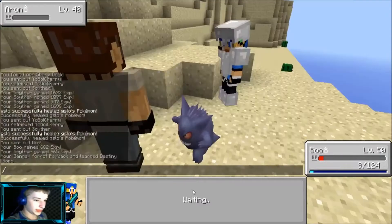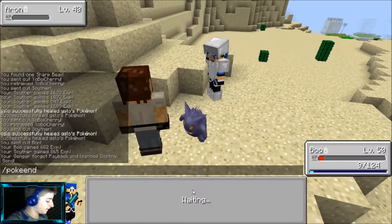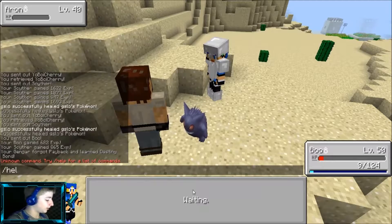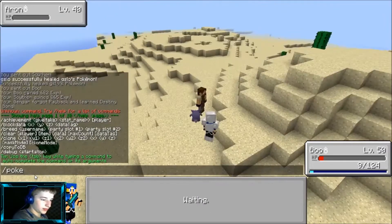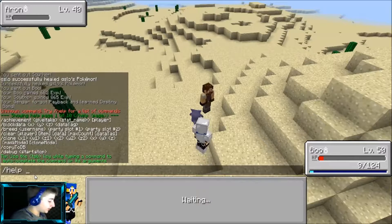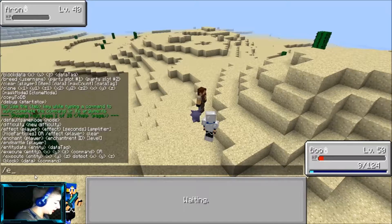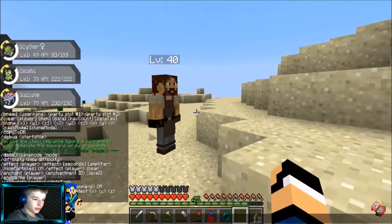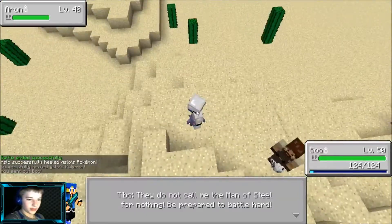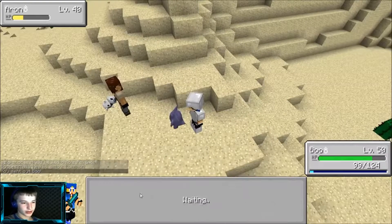Payback — crap. Going with Confuse Ray again, then Shadow Ball. Destiny Bond — when this move is used, if the user faints, the foe that landed the knockout also faints. Let's replace payback with that — could come in handy.